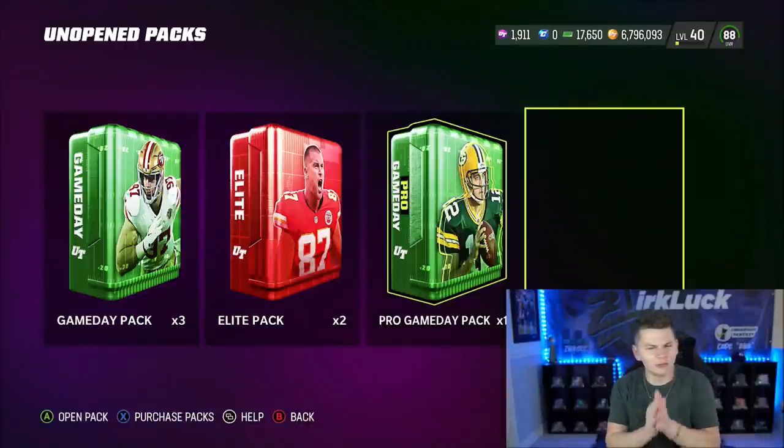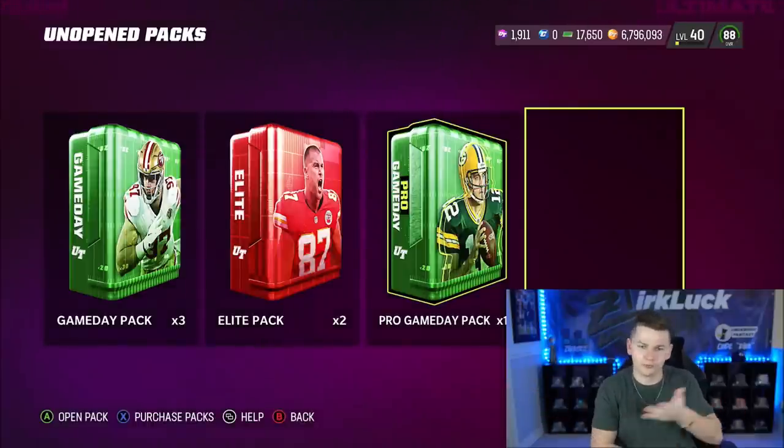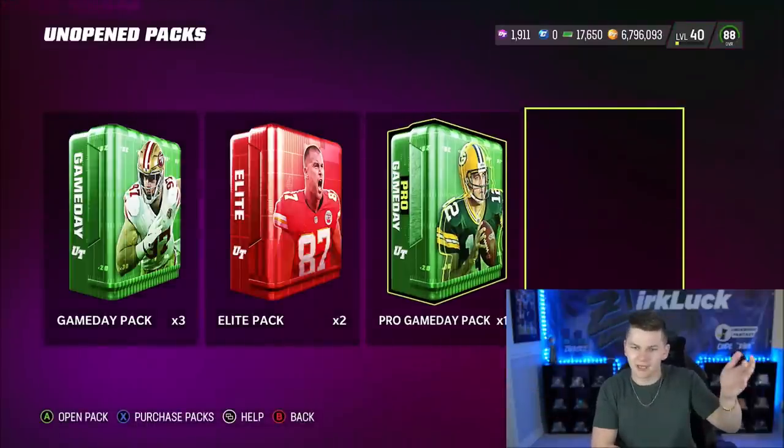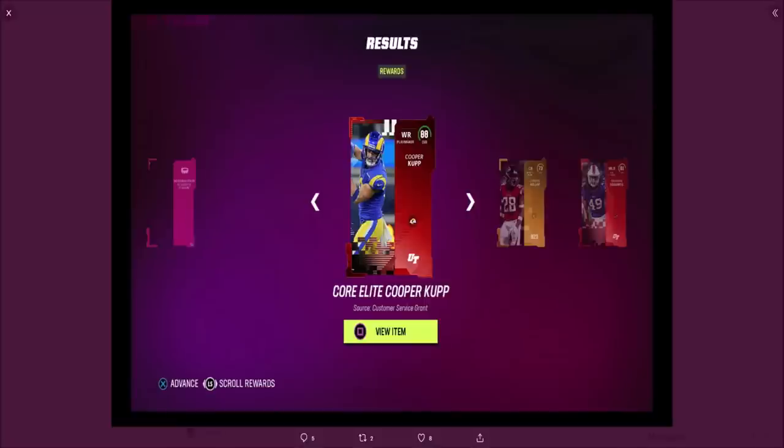Let's talk about this YouTube Drop Pack. You guys will notice there is nothing here — like it doesn't actually have pack card art. But if I remove my face cam real quick, it says 'YouTube Drop Pack.' On top of us getting this YouTube Drop Pack, you guys can also see you're just getting like random cards. Some people got a leech. You can see here someone tweeted at me that it says 'customer service grant of a Core Elite Cooper Cup.'